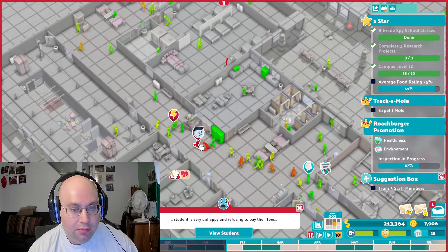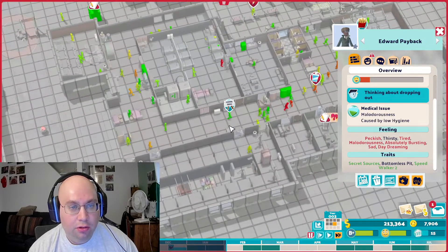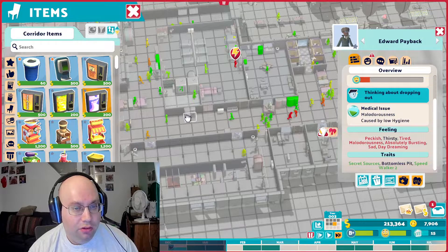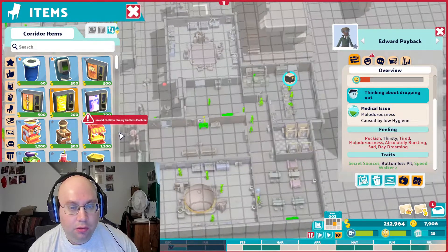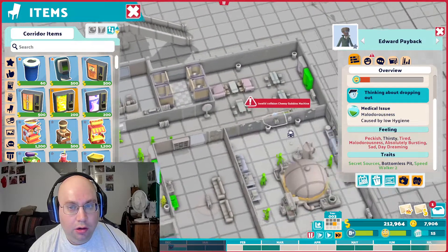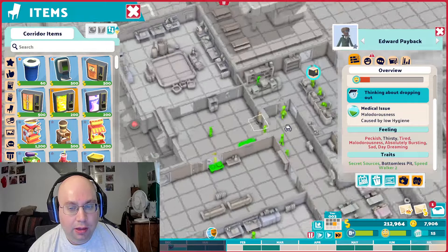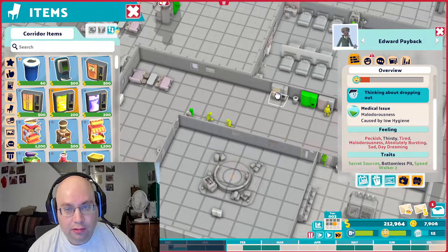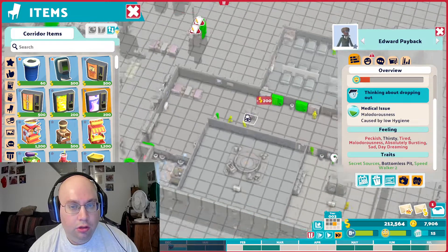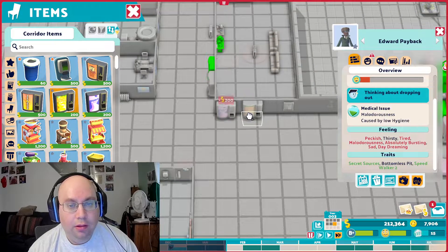What is it that these guys' problem? Why are they so angry? Happiness, thinking about dropping out, thirsty, tired — why are you guys so tired and thirsty? I mean, we have drink stations all over. Maybe I'll try putting in some of the cheaper ones. I prefer the energy one or the more expensive ones because they do give a bit of a boost. We don't want to cluster everything up too much with useless food and drink centers, but let's add the less expensive ones over here. Food and drink — maybe put one more patch over here on this side of the staff lounge.